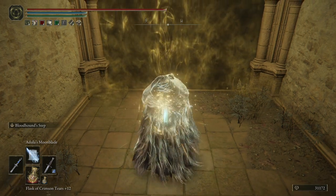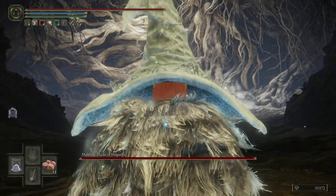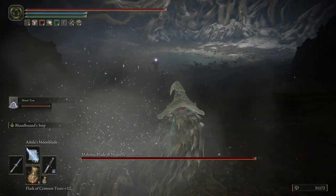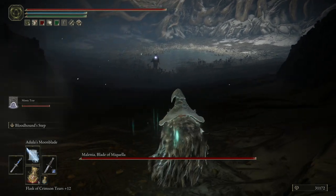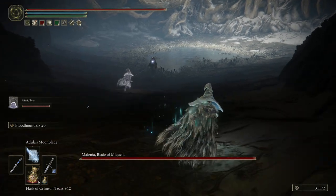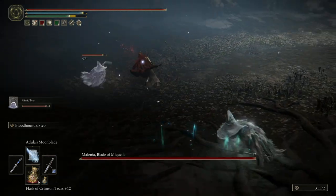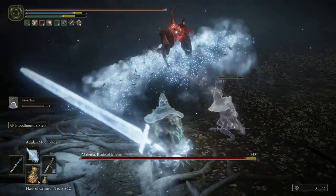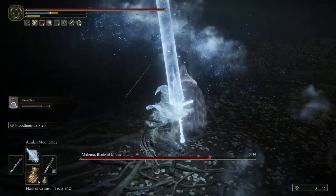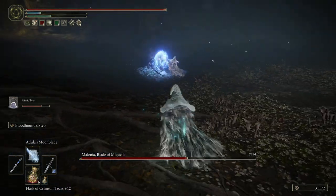We're going to pop the physic now and then be a bit more serious with what we were intending to do. When she's far away from you, you can see she opts to be in a walking mode and she'll stay in that until you're within engagement range. So we can actually abuse that and use it to our advantage quite a bit. As you can see, we can knock her out of a lot of her moves with the Adulla's Moonblade.